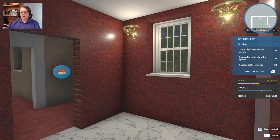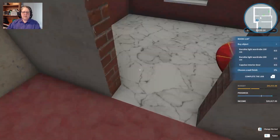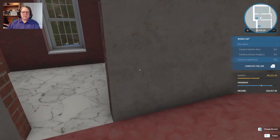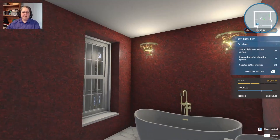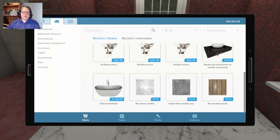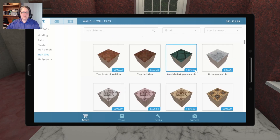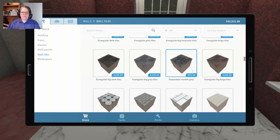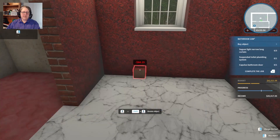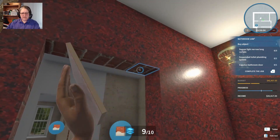We need a Sagum narrow long curtain, a suspended toilet plumbing system, and a Capulus bathroom door. Over here what did I have for the walls? They were Beowulfs - I want to find something relatively with that pink. There was no pink paint. I need to put something in around the door otherwise I'll be a sad panda. I need that red wall tile - let's grab our walls, grab our tiles, grab some of these. The Furent speckled red marble - because I want to finish off this doorway properly.